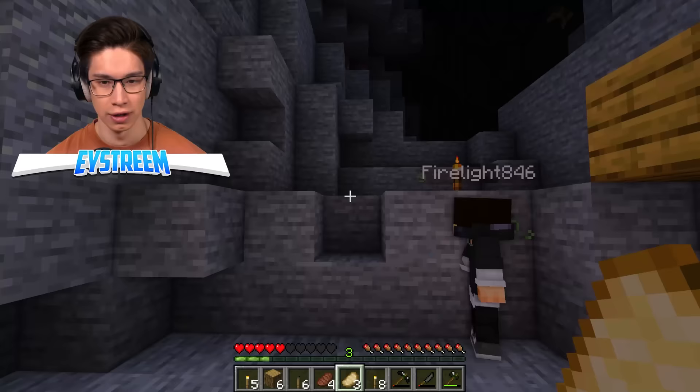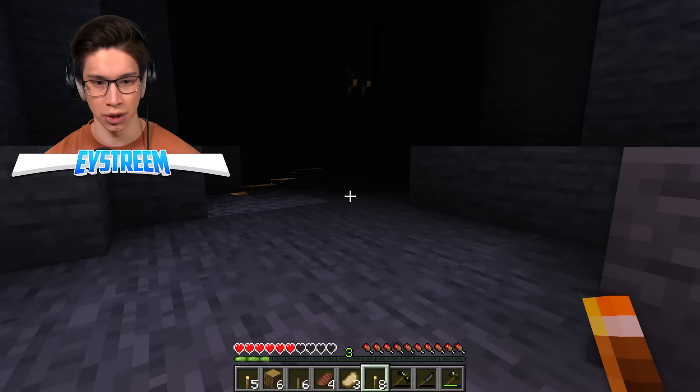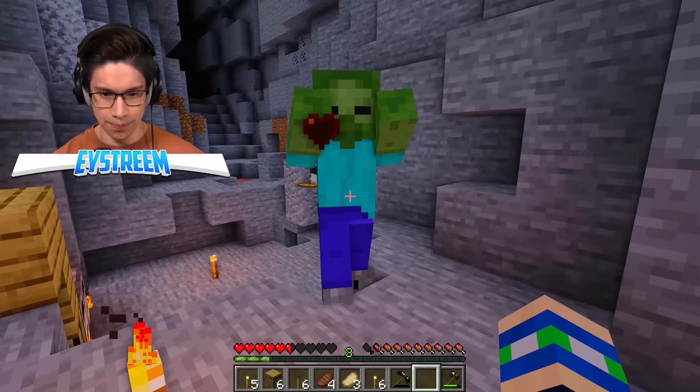We're almost there, Ethan. We've almost got that iron armor. Let's see what's in the darkness here. Don't go in there. Okay, there's some more iron in here. It is so scary. Zombie! Hit it! Got it! My axe broke. Torches are so lame — they don't do anything.